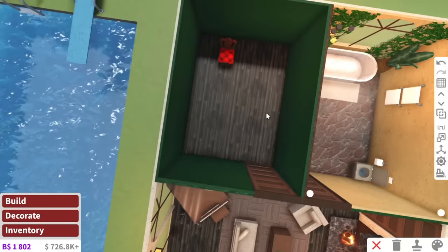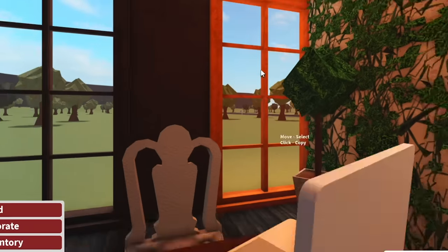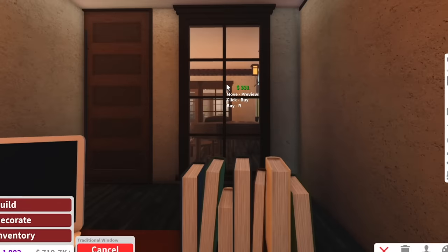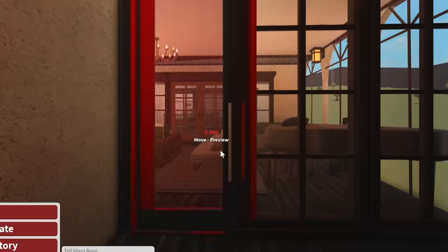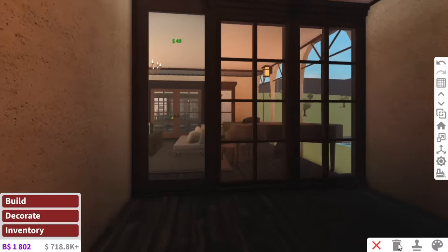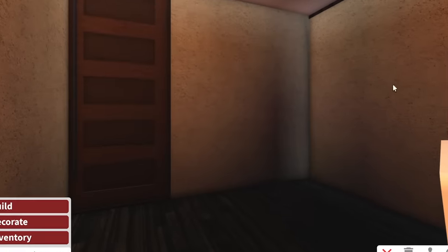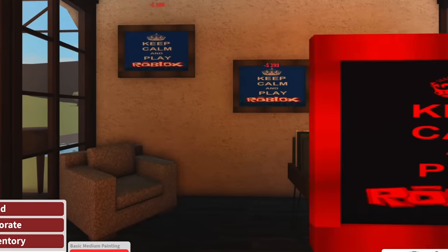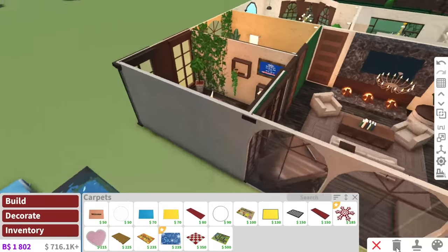The last room we have is the office. I don't want the office to be too crowded, so to make it look more open I'll add a window that looks directly into the living room and replace this door with a glass door. I love when people do this with their offices because it looks so much better compared to leaving it empty. Some paintings on the wall, and that is it for our office.